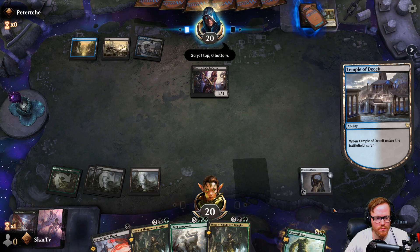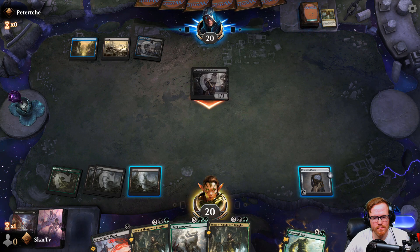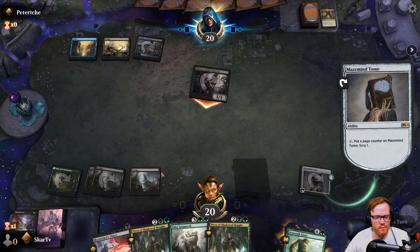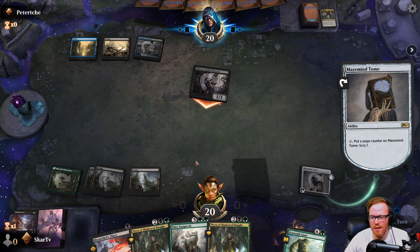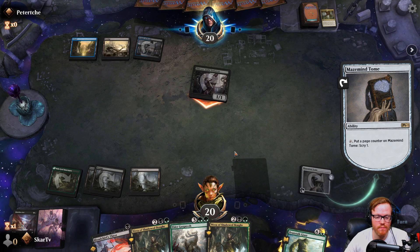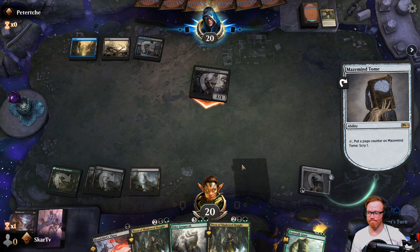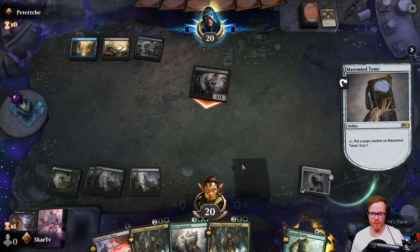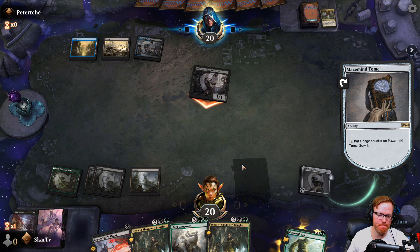Gonna get it for one, guys. What happens if I have a thing? I'm gonna scry because I feel like it sticks — so that means they have a response. Do they want to mill me? That's the question. I know, I'm taking a while to read this — I didn't know this was that pivotal.